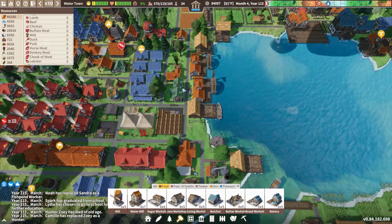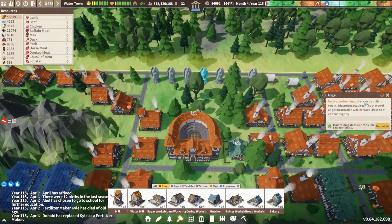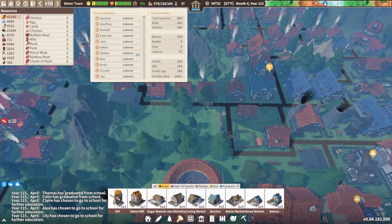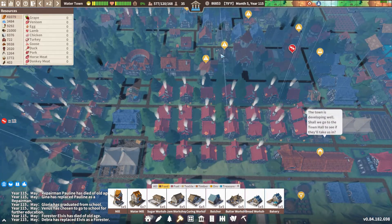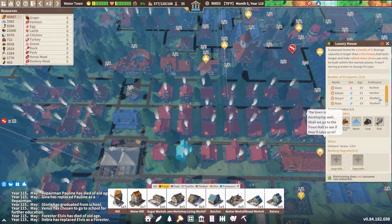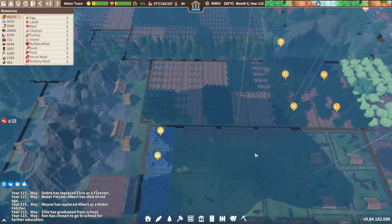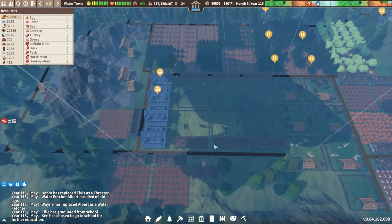Let's go check on our angel statues. Look at that — they're all built up now. Let's find a list of our people and check their ages. I was thinking the oldest was 168 but that's not right. The highest age I found clicking on houses was 88 — a miner, which is pretty awesome. We'll have to keep an eye on it to see if the angels are having a good effect and if anyone gets really old.